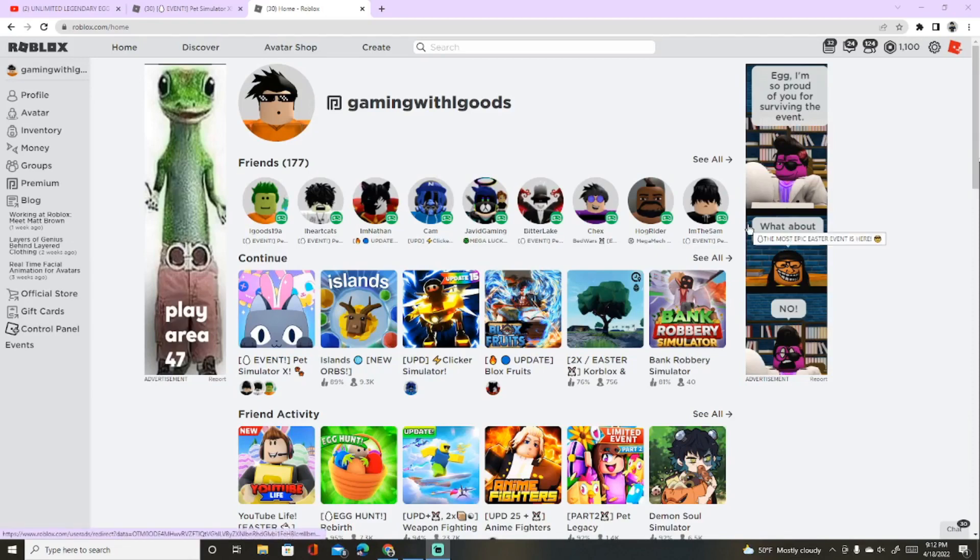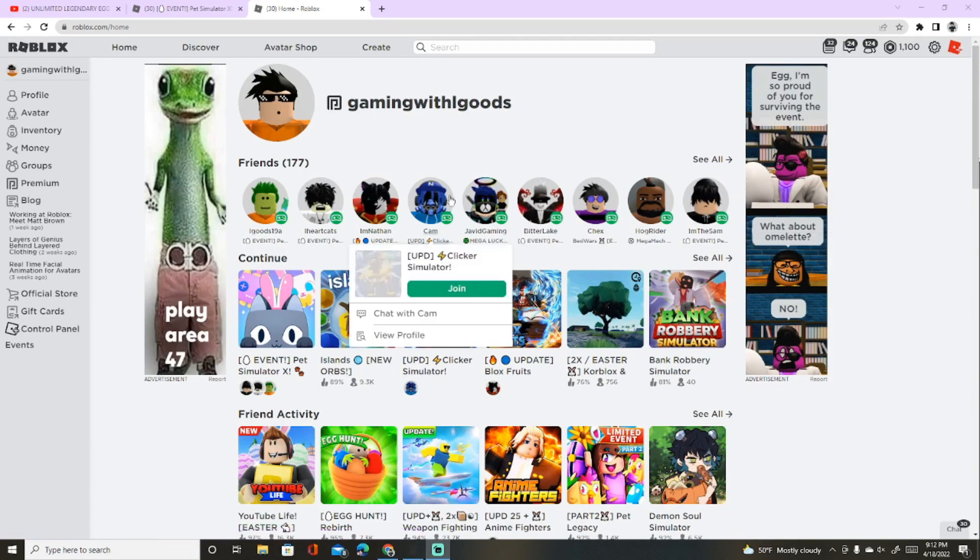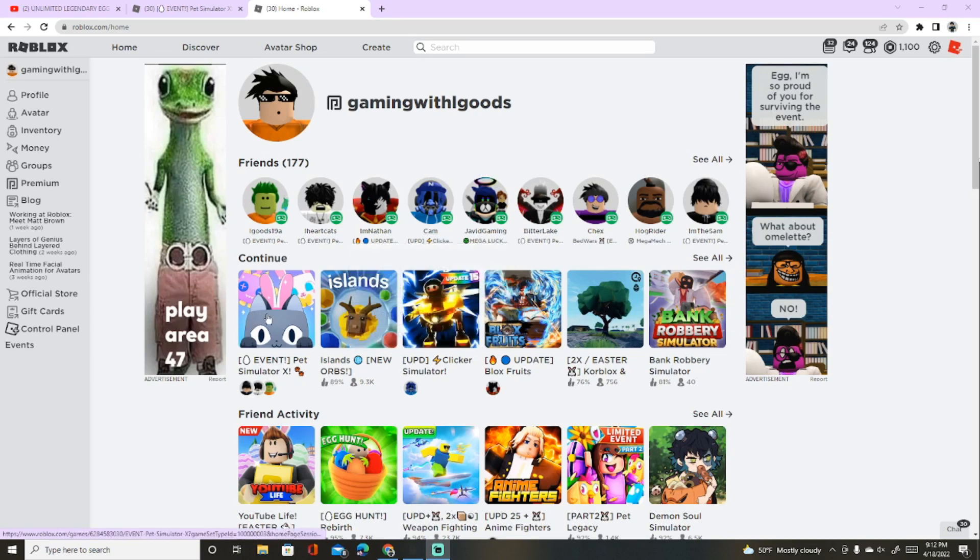Welcome back to another episode of Gaming with Elgids. Today we are going to be showing you how to AFK grind the Easter event in Pet Simulator X.